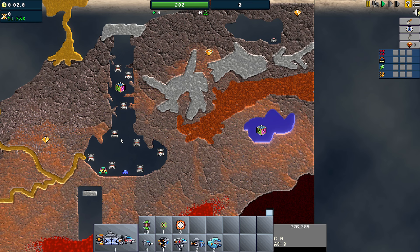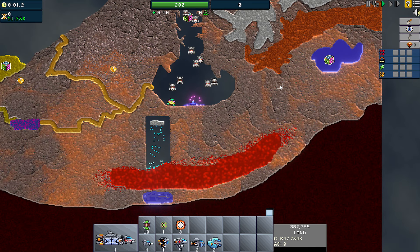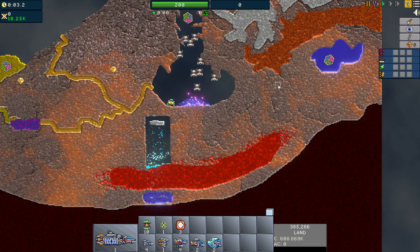Bots will destroy any of our units that they reach but have no ranged attack. There's an info cache awaiting us, and then a slab of rock below in this open area that has a surprise. Unless you're being completionist, you can ignore this area.